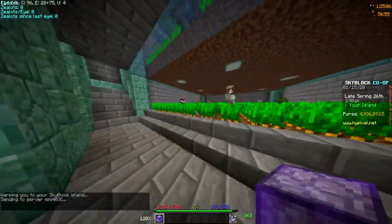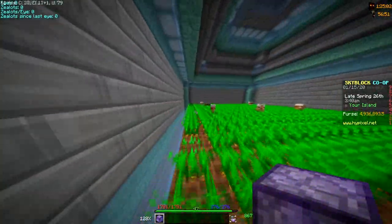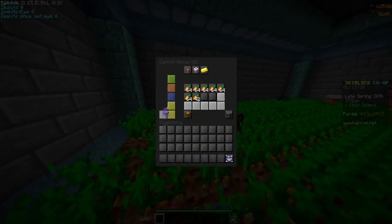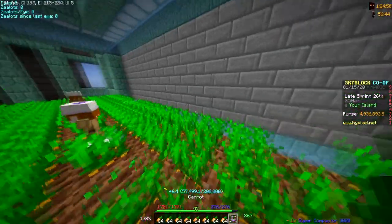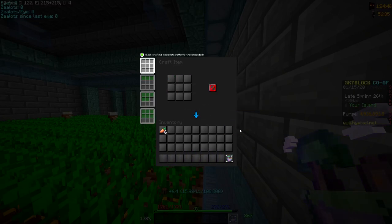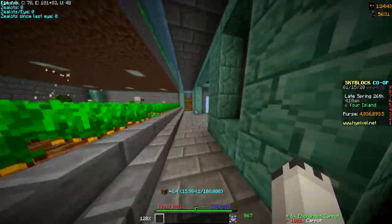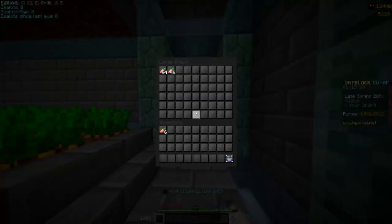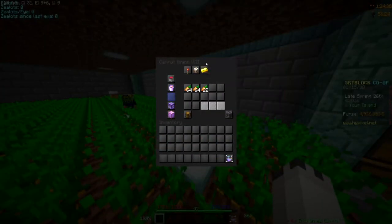We're gonna put the super compactor on the carrot minion upstairs that doesn't have one already, so we can get more carrots. I can't empty that thing every 10 minutes, so I'm gonna slap that on and collect it just in case it doesn't auto-collect. And kaboom — nobody wants the normal carrots so we'll throw those out.